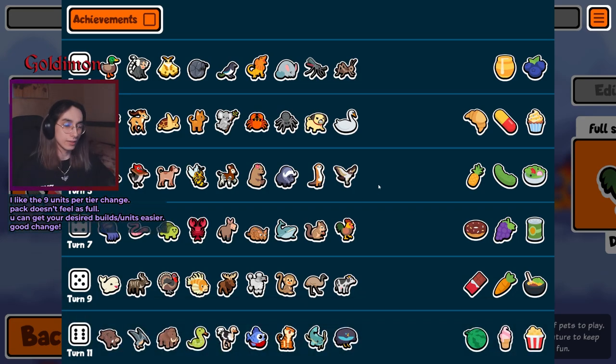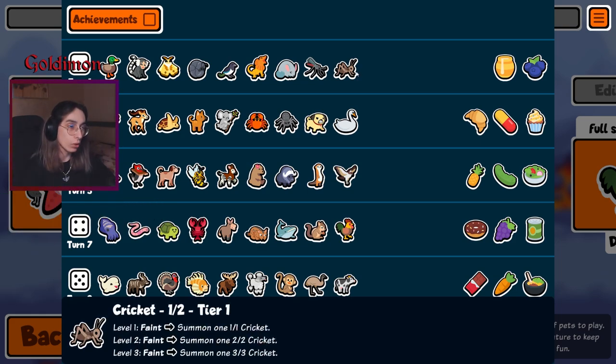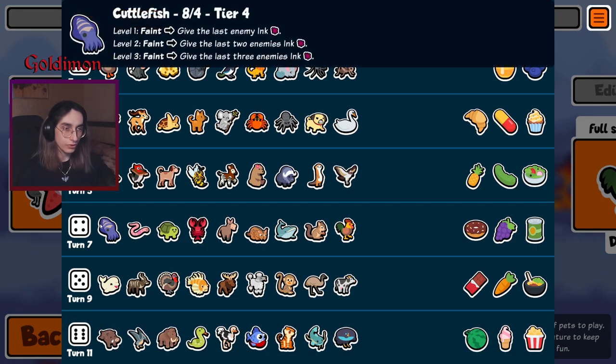Having only nine units per tier means you will be more likely to find the unit that you actually want, but you will also be more likely to find duplicates. It's an interesting change — it also limits the builds. I'm not sure why they decided to do it, but nine units. Pretty interesting deal. Cuttlefish with the new ink mechanic — it keeps the last enemy inked, which makes abilities and their attacks deal three less damage.